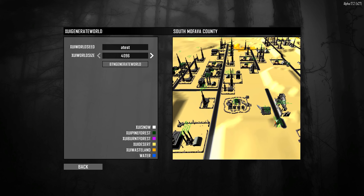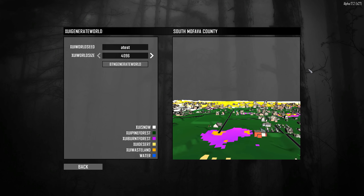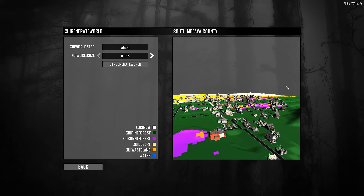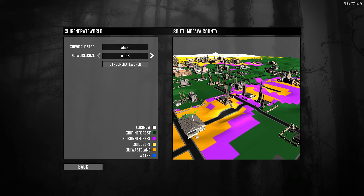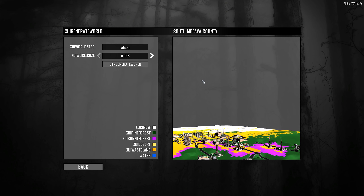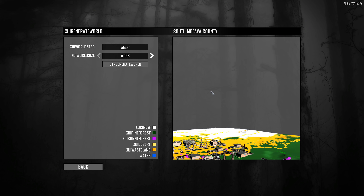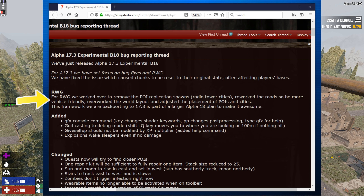They've reduced or eliminated this replication of the same POI. Another fix is that POIs were not checking which biome they were spawning in — so in 17.2 you might see a radiated, burned building spawning in a forest or snow biome. That seems to be fixed now. They've also reworked roads to be more vehicle-friendly, and improved world layout and placement of POIs in cities, backporting some Alpha 18 changes into 17.3.